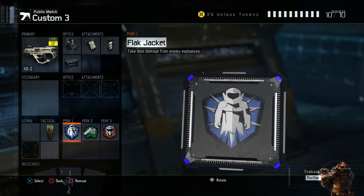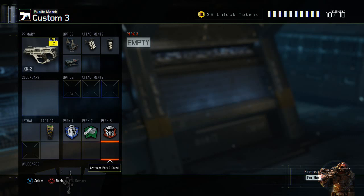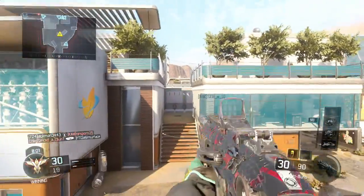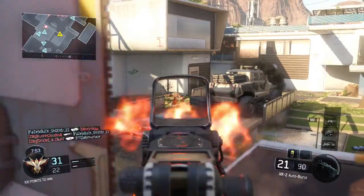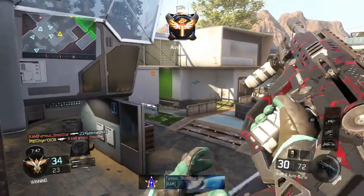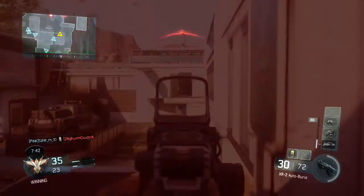For perks I like Flak Jacket, Fast Hands, and Tactical Mask. I play a lot of Nuketown and these are the ones I really like for that map. So yeah, this is the class itself. Going into some gameplay here — sorry about it lagging a little, something was wrong with my internet today while recording. But as you can see, just look at that — this gun is so fun to use. We're on the map Combine and it's so much fun. I sit up here for a bit because it's such a good long-range gun.